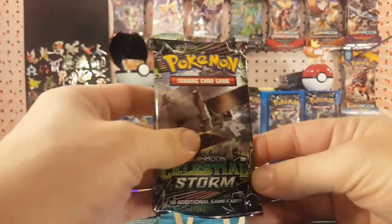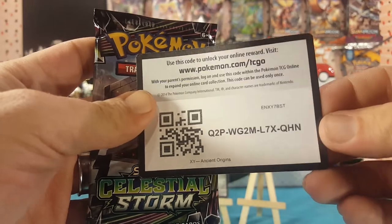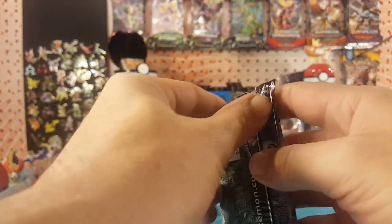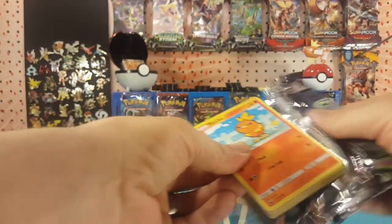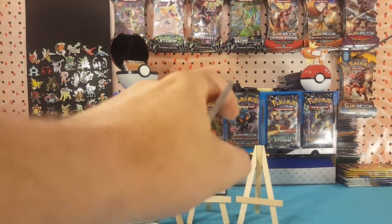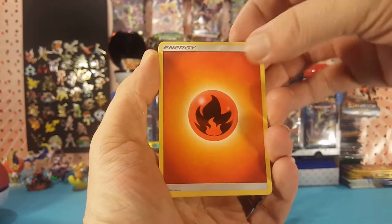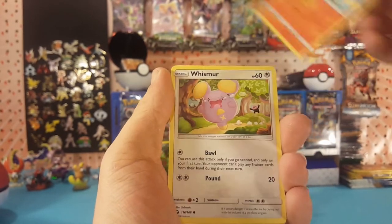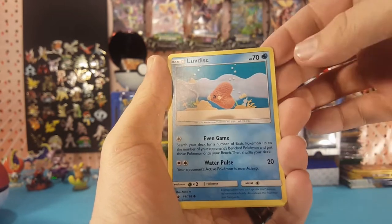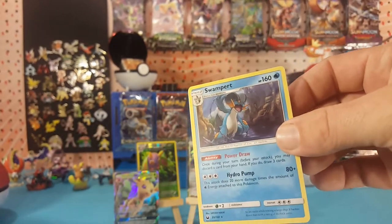All right, final pack — and here is an Ancient Origins code card for you guys. Let's see what is in this final pack. We have Fire Energy, Pupitar, Kecleon, TV Reporter, Torchic, Whismur, Cacnea, Luvdisc, Treecko, Treecko reverse, and Swampert is our final regular rare.